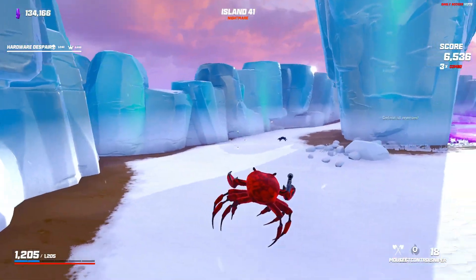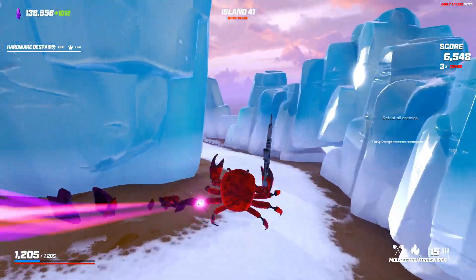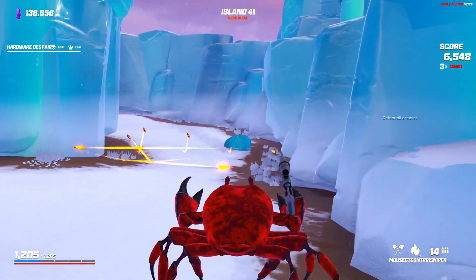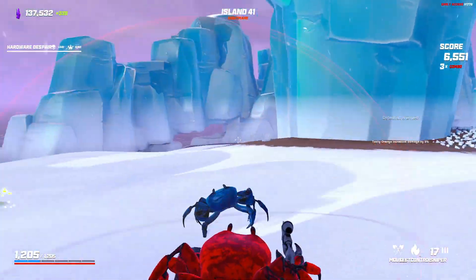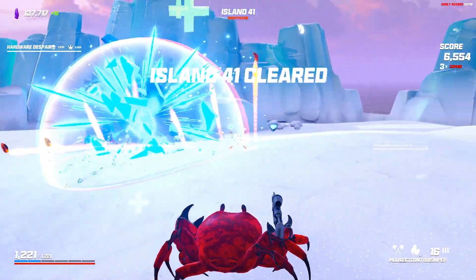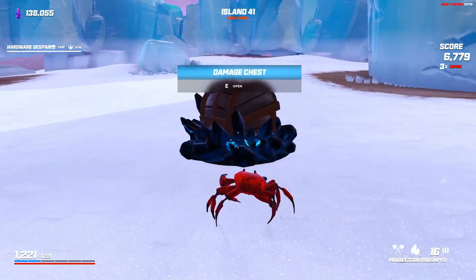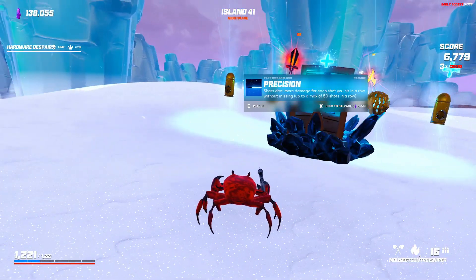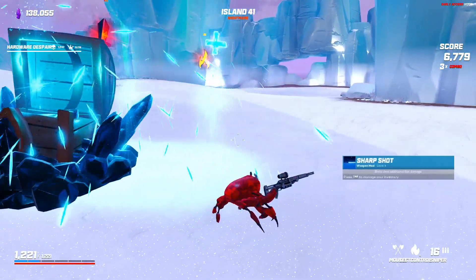I'm just doing the perimeter, playing it safe. This is the first island — I could probably go more offensive and get it done quicker, but you know, playing it safe, destroying all the rocks, meleeing guys for fun. All right, that one's done. Let's move on. What do we get? Sharp shot, red fury, trick shot, precision, or snow — I don't want snake grenade, I'll do sharp shot.